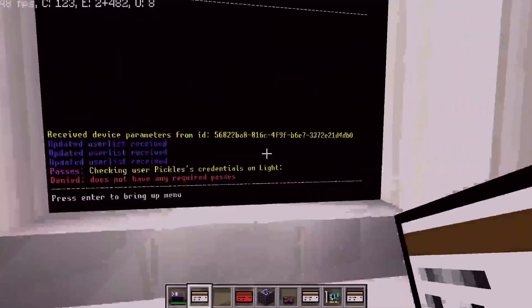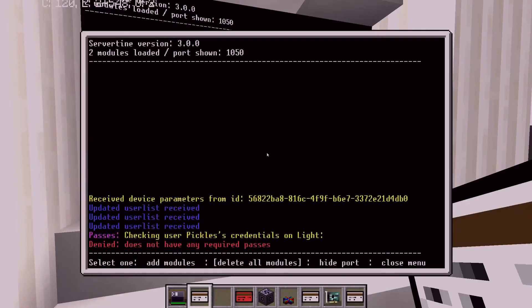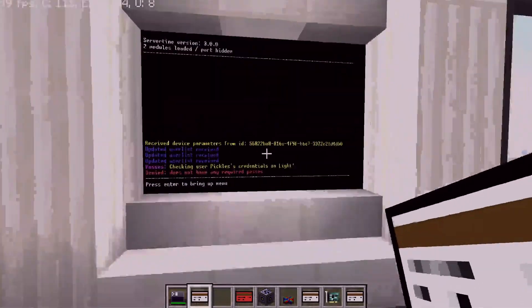The menu on the bottom actually works now. You can add modules — I might be adding it so you can add modules to the server from the database — delete all modules, hide the port, and then close the menu. I'll explain the port stuff later.